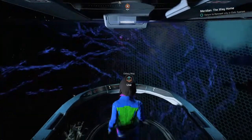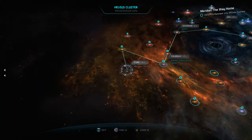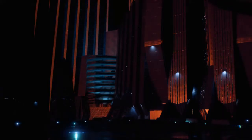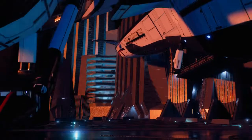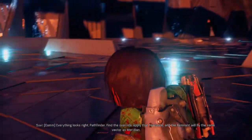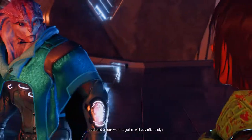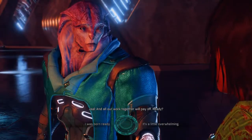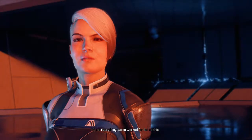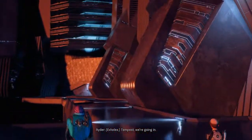Alright guys, we're nearing the end. This might be the last video. So we are returning to the Remnant City in the Civic System. Everything looks right, Pathfinder. Find the override, fly that hardware, and the Remnant will fly the same vector as Meridian. And all our work together will pay off. Ready? It's time. And we're due. Everything we worked for led to this. Tempest, we're going in.